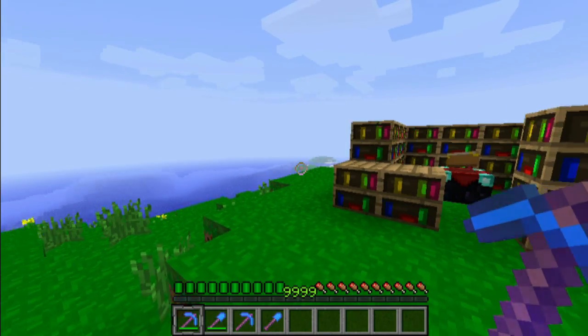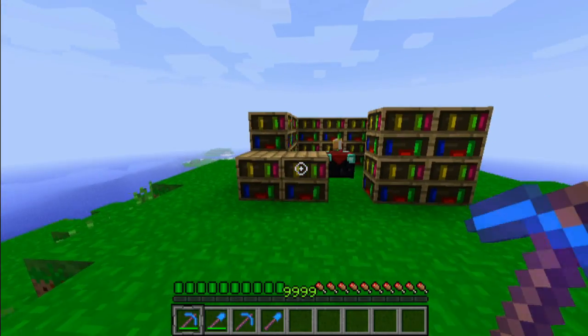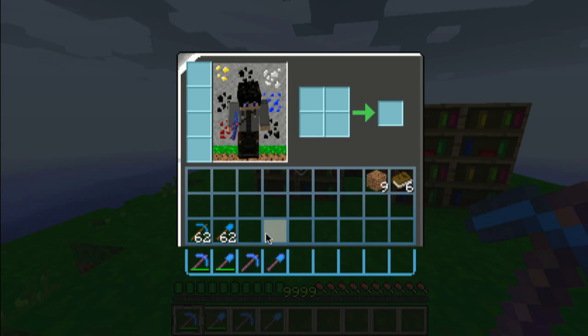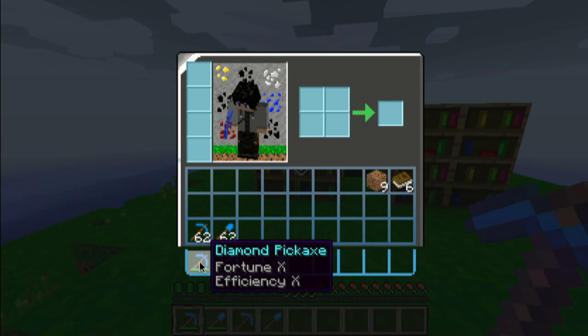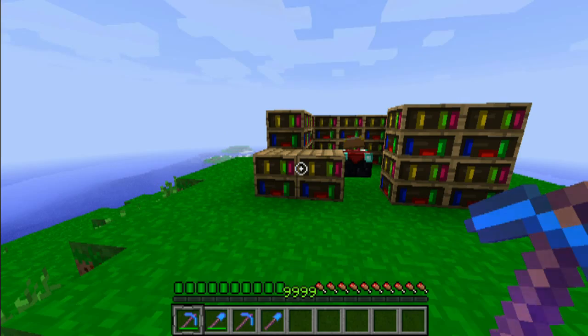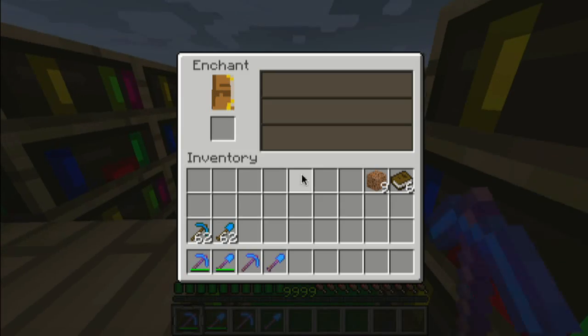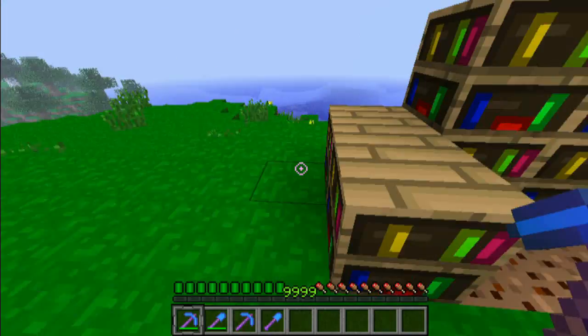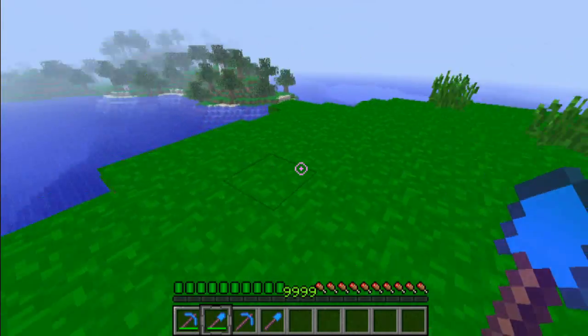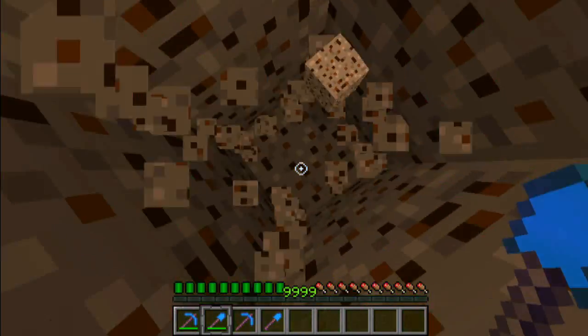Alright, so here we are back in Minecraft. We have our new enchanted stuff. You'll see it is level 10 in both fortune and efficiency now. And also our shovel is level 10 as well. Now that we have a level 900 — and we reset our level — as you can see, it works very well and we can dig at a super high rate.